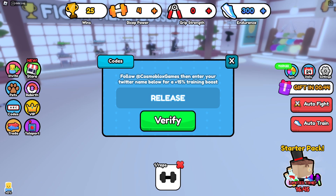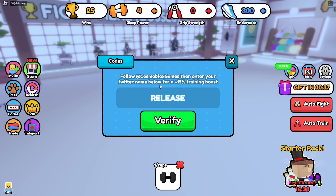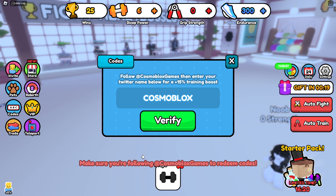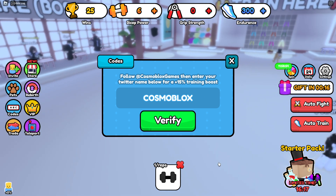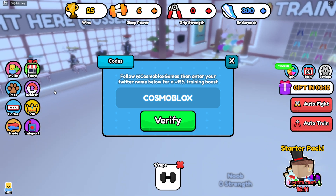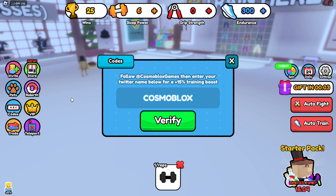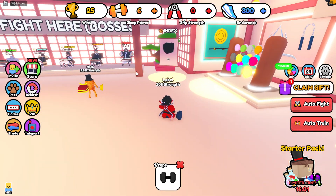You need to verify before you can redeem codes, which I'm not going to do. The first code is 'release' — this gives you a ninja egg, which gives you a free pet in game. The next code is 'cosmoblocks' — you get two free daily spins. You need to link and verify your Twitter account with this game to redeem codes, which I don't like because I'm not going to link my Twitter account to this game.